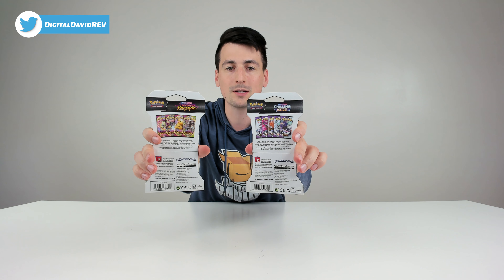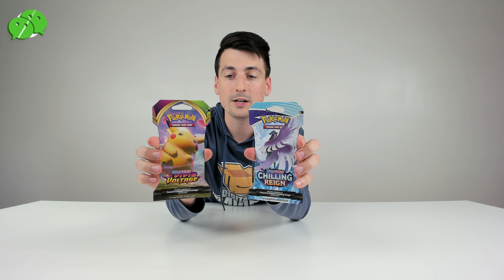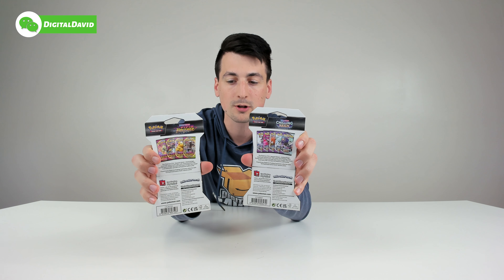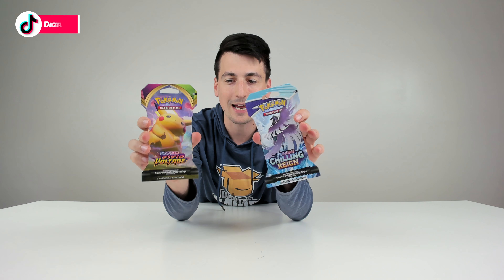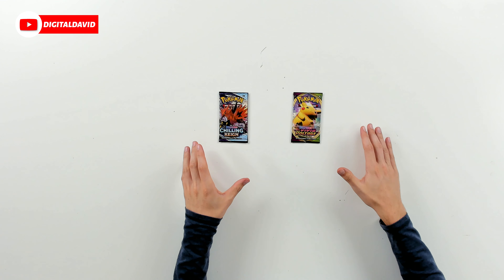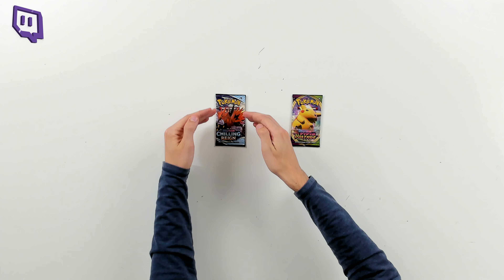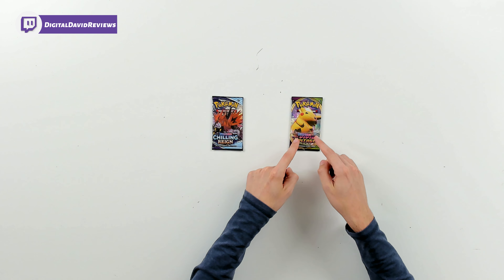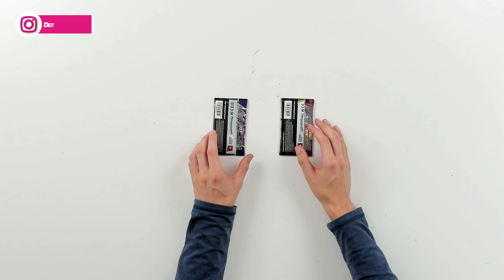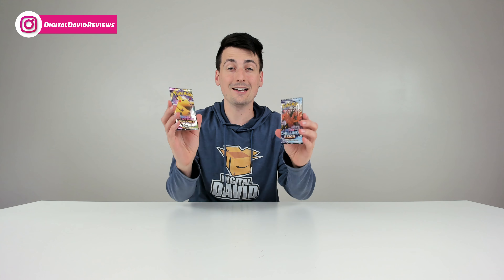Check out the nice retail packaging right here for both of our blister packs. Each one shows on the backside the different arts we have for each booster pack, and each blister pack contains one booster pack with ten additional playing cards. We got Chilling Reign with Zapdos on the front and we have Vivid Voltage with Pikachu artwork. We can flip them around and you can see the back side of both of the packs.